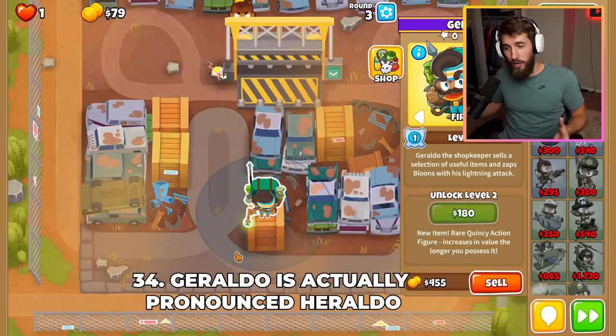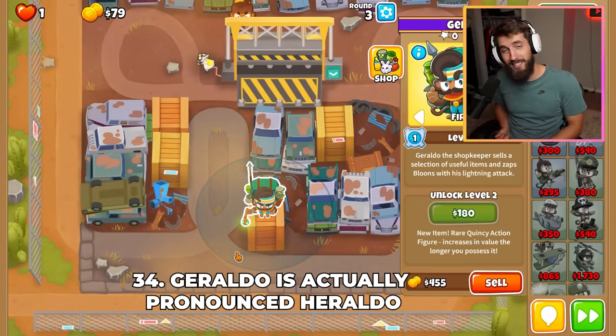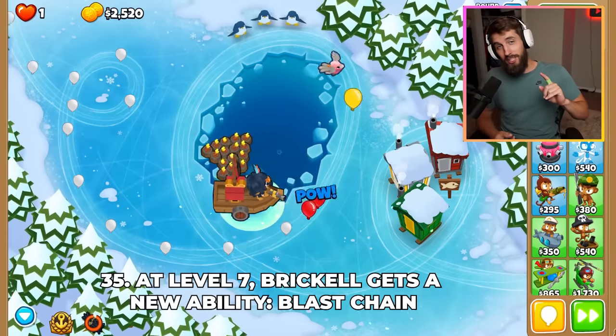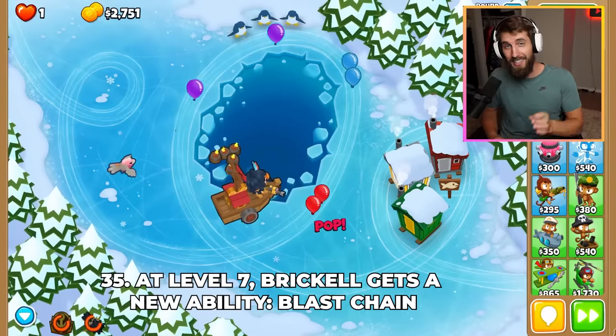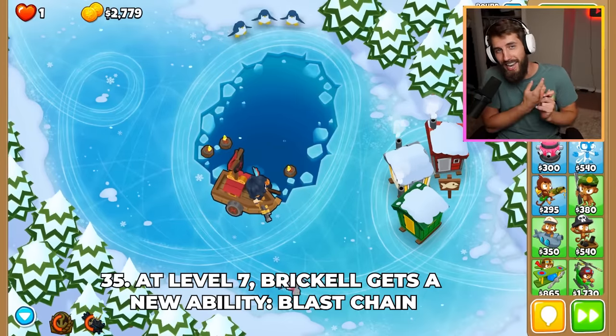Geraldo is actually pronounced Heraldo, but Ninja Kiwi says he's gotten used to it and even embraces both pronunciations. At level 7, Brickell unlocks a new ability, Blast Chain. When activated, her C-Mines get half the attack cooldown and double the projectile speed for 10 seconds. This is super useful for rounds you know big rushes are coming, like 63, 76, and 78.